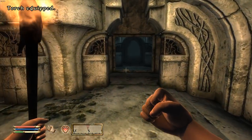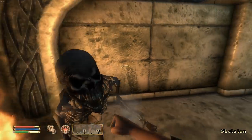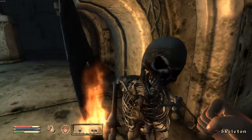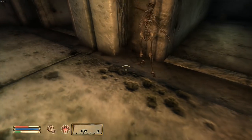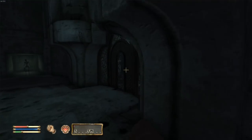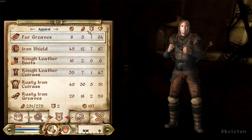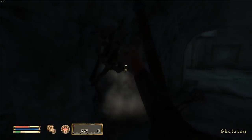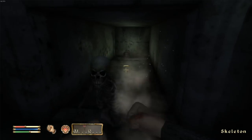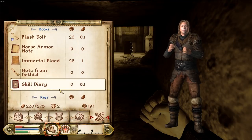We should probably equip light armor - some of our stuff is broken but it's whatever. We have full light armor now so heavy armor won't go up as long as we're not wearing any. I should have put blade or block as a minor skill - I see the error of my ways now. The chamber key is here but it's on hard lock - not really worth picking in this game. Our fatigue is kind of low so they're staggering us a lot.